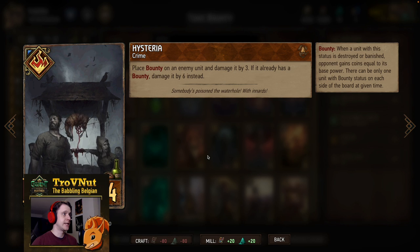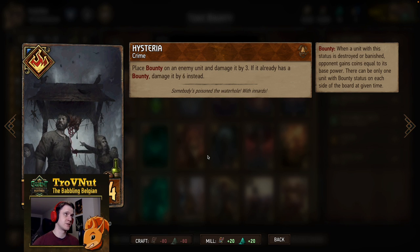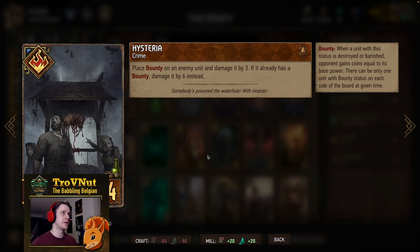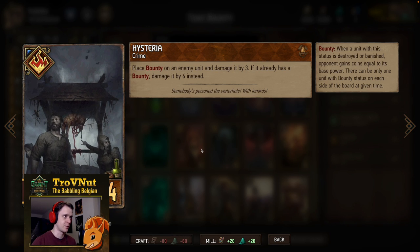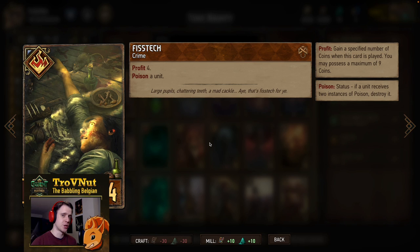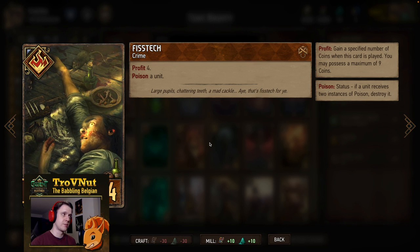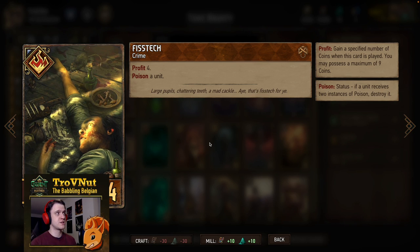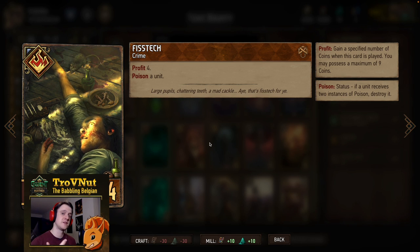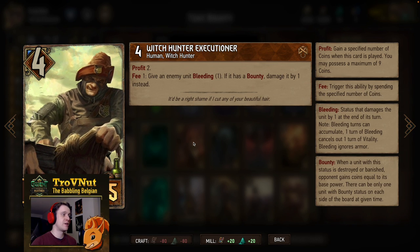Then we have one of our bounty crime cards — there's double Hysteria in the deck. It's been bumped down to four provisions. You place a bounty on an enemy unit and damage it by three; if it already had a bounty you damage it by six instead. Our other poison option is Fist Tech. Together with the Failed Experiments we have four poison options, two of each. You gain four coins and poison a unit. If you play the Failed Experiment first without using the order ability, you could wait one turn, use Fist Tech in the same turn, and then double-poison — because you can use the four coins from Fist Tech to use the Failed Experiment's order ability and just kill something outright, which is very handy if you come across some big units.